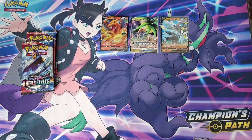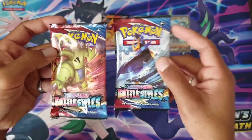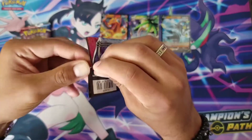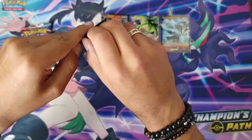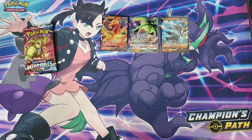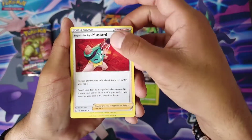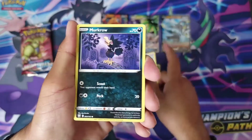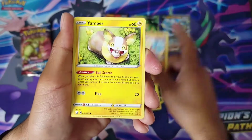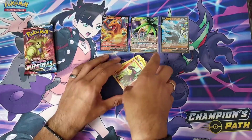Oh my goodness! Up next are our last two packs from Battle Styles. I'll open the Rapid Strike one last since it has my fairy Pokémon. One, two, three, four — to the front. Starting off with a Grass Energy, a Durant single strike style, Mustard, a Cheryl, a Murkrow, a Salandit, a Bellsprout, a Mienfoo, a Yamper — reverse holo Lickitung — and a Salazzle. Nothing big on this pack, but that's okay.